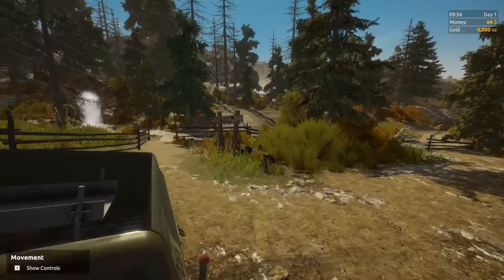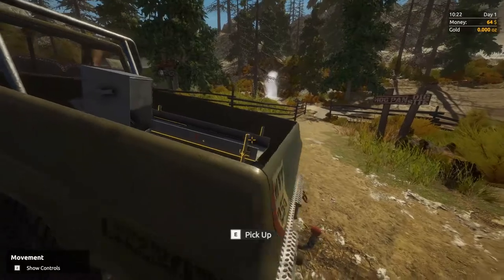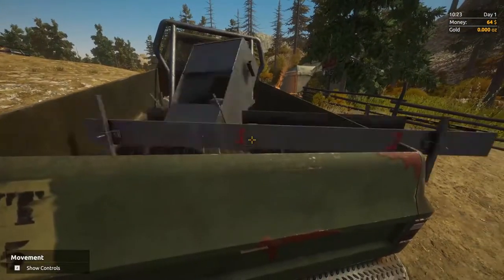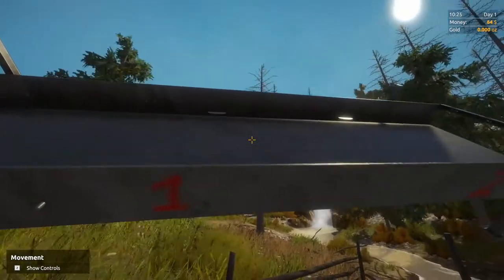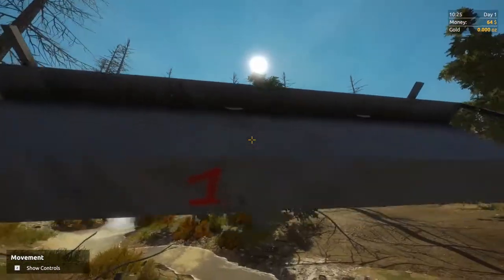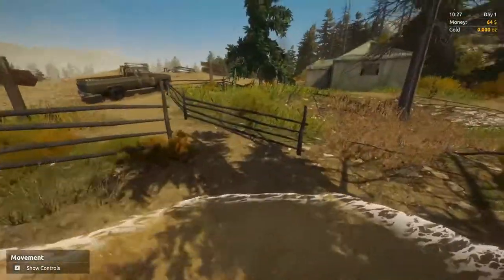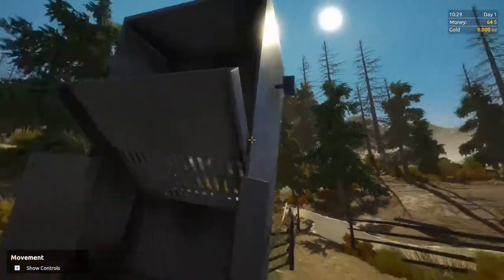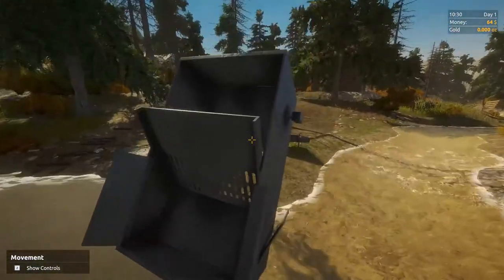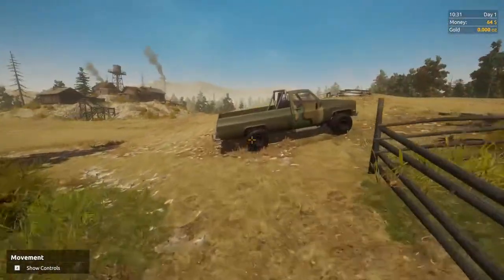Here's our parcel. The first thing we want to do is grab this and head over here, avoiding the fence as much as you can, then pop it down. Later there's much more mechanized machinery to do this, but to start off we have to do pretty much everything manually.